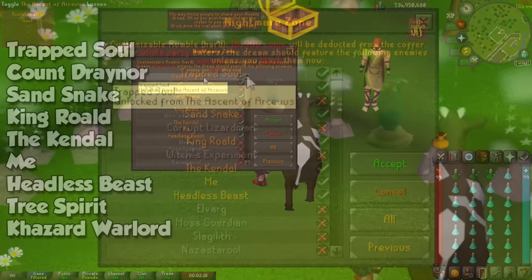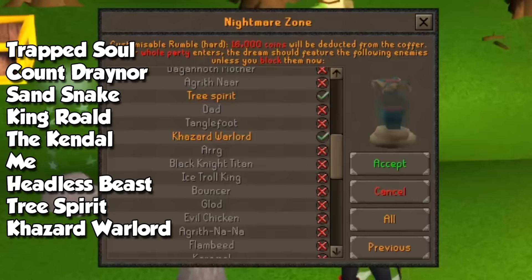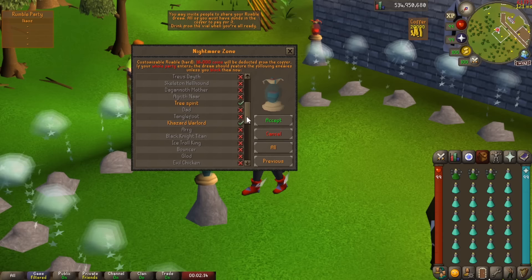For this very first run we will pick melee-only bosses to get our first few points, to then buy our nice potions. Choose the Trapped Soul, Count Draenor, Sand Snake, King Roald, the Kendal, Me-Headless Beast, Tree Spirit, and finally the Khazard Warlord. People will say that doing an endurance run is better, but you'll be there for literally just less than 30 minutes, so it's not life or death. Click accept and let the nightmare begin.